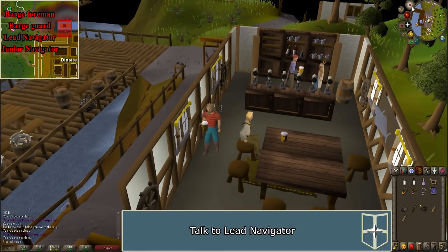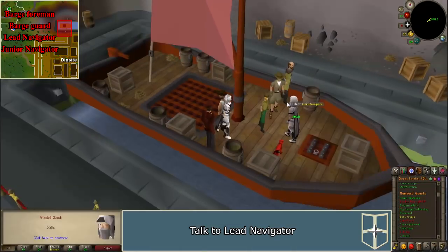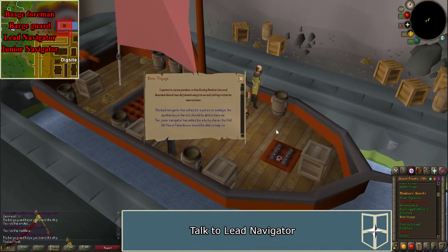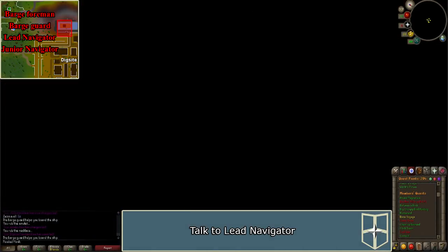Return to the lead navigator on the barge. You'll need to speak with the barge guard to enter again. The lead navigator will ask that you get him a potion of sea legs, and the junior navigator will ask for a charm. Exit by talking with the barge guard again.